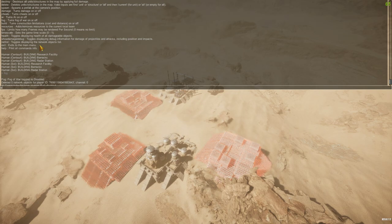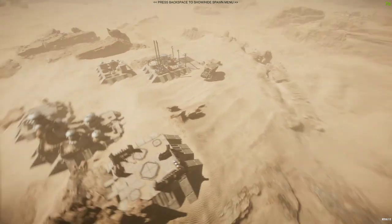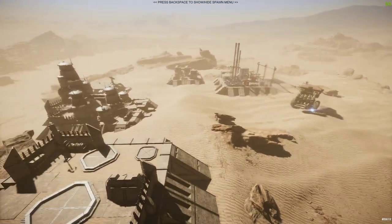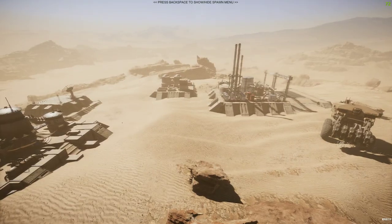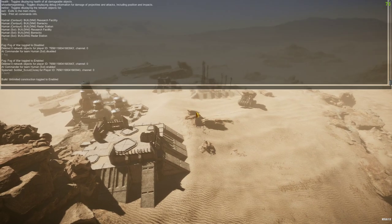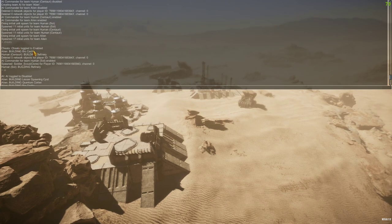Type 'build' - unlimited construction is enabled and everything just builds automatically. This can get a bit intense because the AI will start spamming structures and units instantly. We'll turn that back off now. So typing 'build' again disables it - but everything they had queued has been built already.